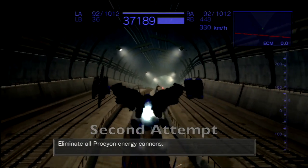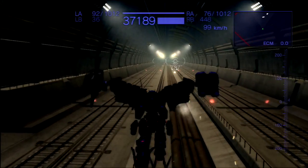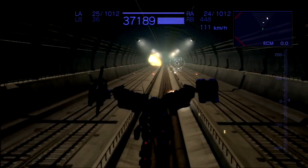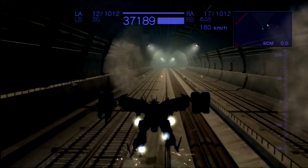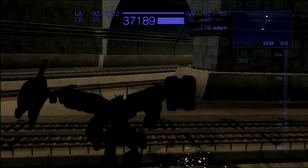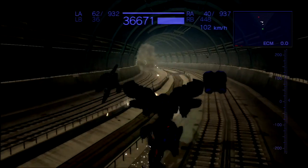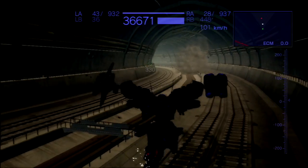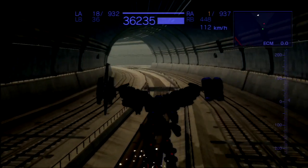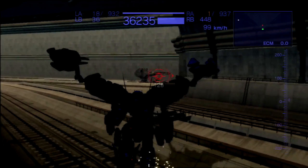Commence mission — eliminate all Procyon energy cannons. This is my second attempt at this mission. A couple of things I've learned: those Procyon cannons definitely do pack a punch, so you definitely don't want to approach them head-on. You want to approach from the blind spot, just like the mission briefing recommended. On the radar up in the top right, the Procyon cannons are the red dots and the defense force are the white dots. These normals coming after me are equipped with laser swords, which do a lot of damage, so letting them get close is generally inadvisable.